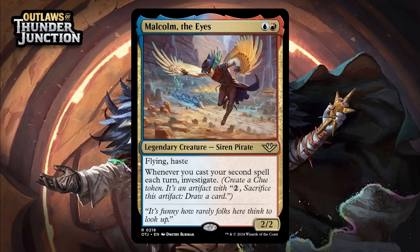Next up, it's Malcolm, the Eyes, which for a blue and a red is a 2/2 legendary siren pirate at rare, with flying and haste. Whenever you cast your second spell each turn, investigate. A 2-mana 2/2 with flying and haste even when it's this hard to cast on turn 2 consistently is probably a B-minus, so generating clues with this is awesome. Keep in mind if you play Malcolm later and then cast a second spell that same turn, you get a clue right away. You can also pull this off with plot and things like that. I'm giving this a B.